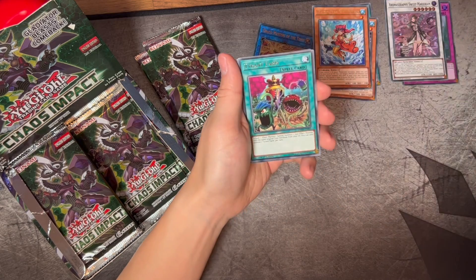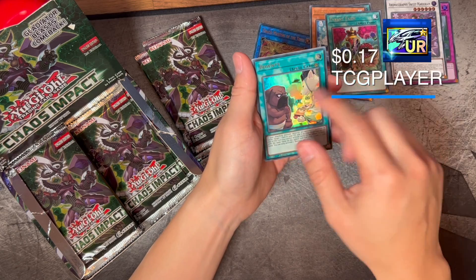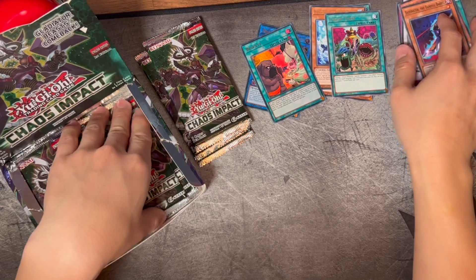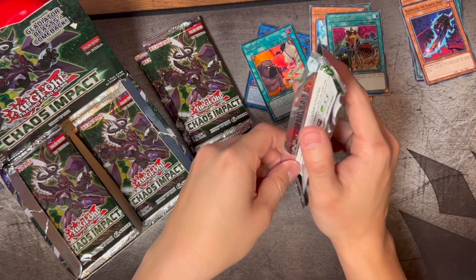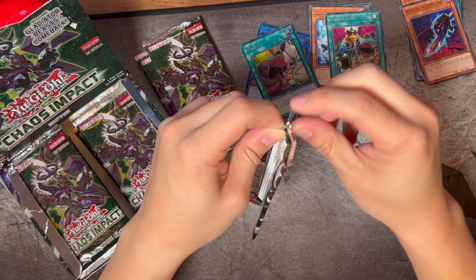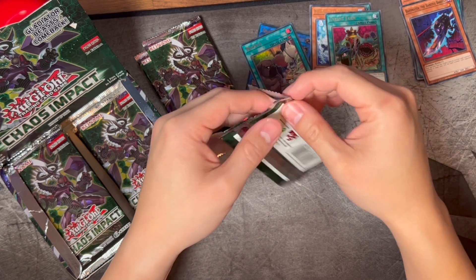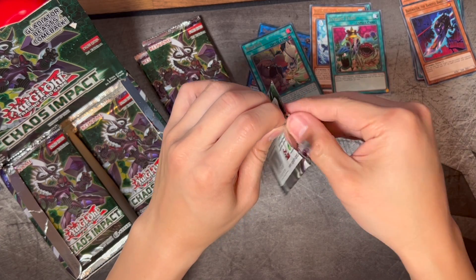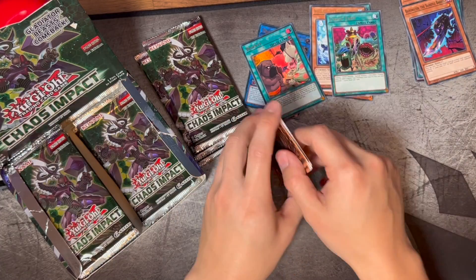Tyrant Farming pulled another one, and a Bounty — I get it, Bounty. So we have two Ultra Rares so far. I keep feeling like Ultra Rare and Super Rare should be switched — like Ultra sounds rarer than Secret to me. I don't even think that's from being messed up by Pokemon; it's just my weird mentality.